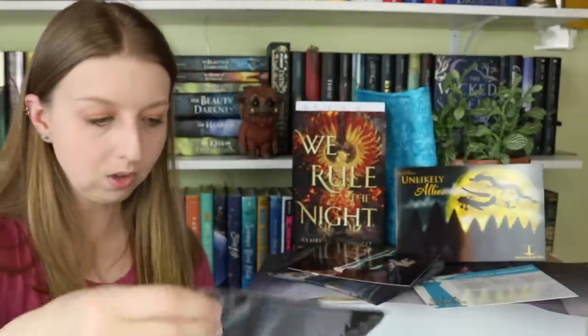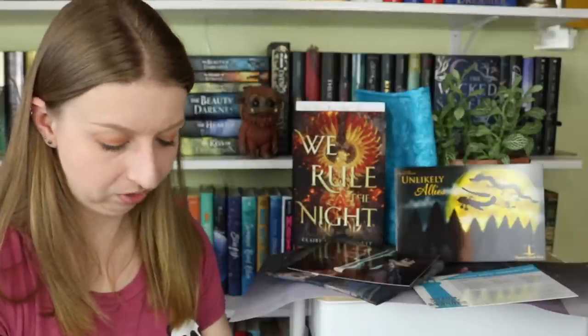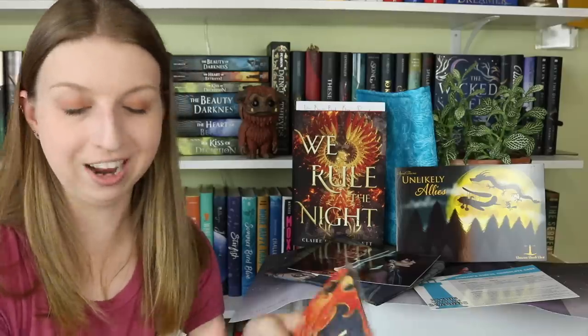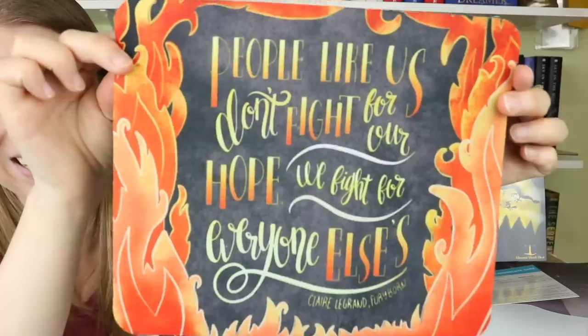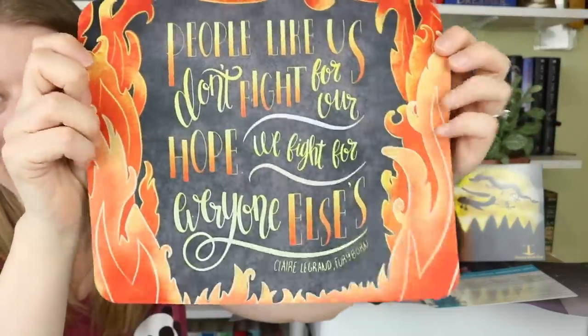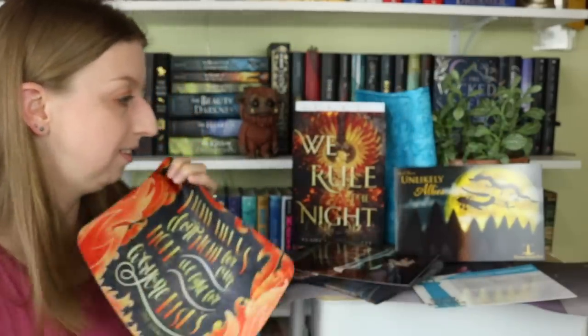Is this a mouse pad? Because I need a new mouse pad! It looks like it. It says 'People like us don't fight for our hope — we fight for everyone else's' — Claire Legrand, Furyborn. Look how fiery that is! It's really shiny. I love that typography and it's all flamey and amazing. I am in dire need of a mouse pad right now, so this is perfect.